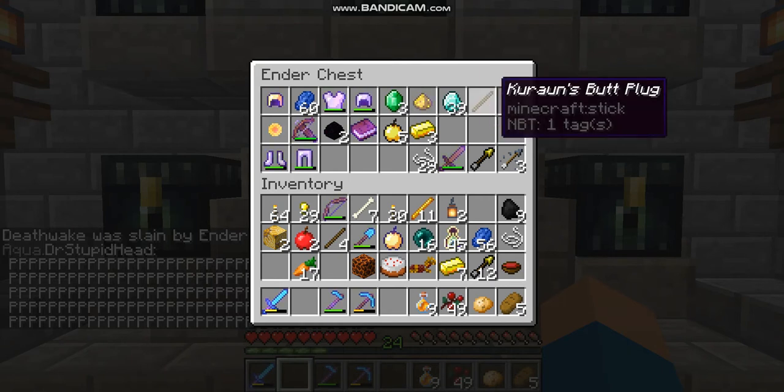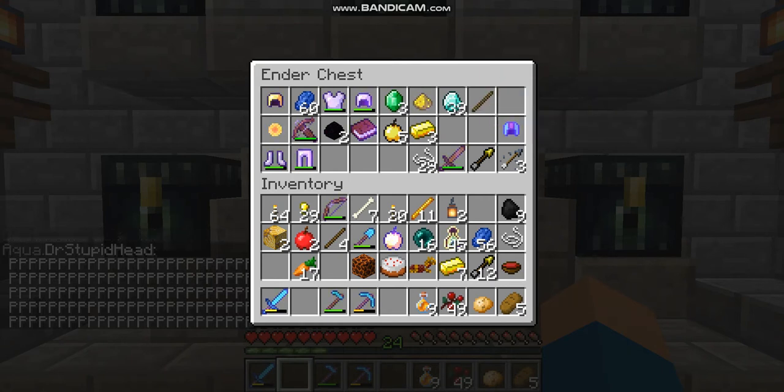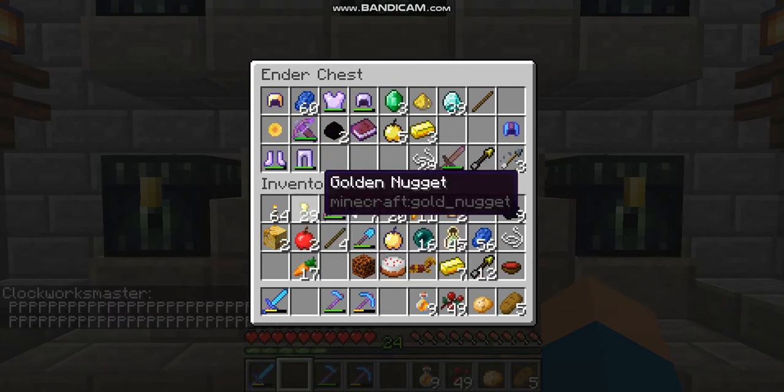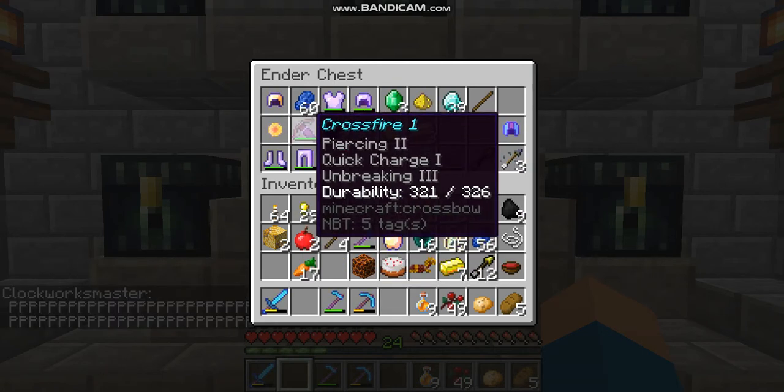39 diamonds and, okay let's just ignore that. And we have 1 New Wind Gold Coin — I have no idea what that does. We have Crossfire 1. Somebody gave this to me, I forgot who, but whoever you are, thank you.